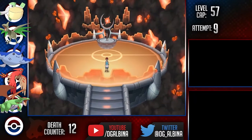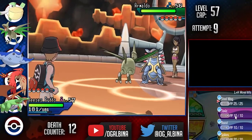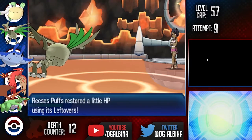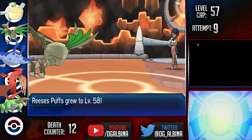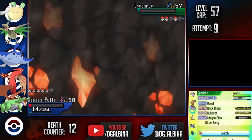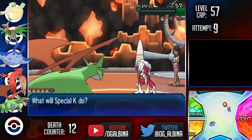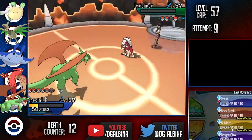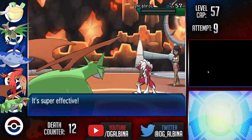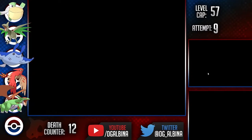Next up was Olivia and her rock types. I once again led Skarmory and got up three layers of Spikes while alternating Roost in front of Armaldo, then 1v1'd it with Toxic and Steel Wing. Next up was Gigalith, who suffered the same fate. Next up was Lycanroc — we got it super low with Steel Wings before it used Counter to bring us very low. I thought I had stalled out its Stone Edges, so I went into Salamence, but I miscounted and took a potentially huge hit. Thankfully our Intimidate plus Cheri Berry weakened the blow. From there we knocked out with a Brick Break, as well as Probopass. Lastly was Cradily, who was taken down by the combination of Salamence and Pelipper.